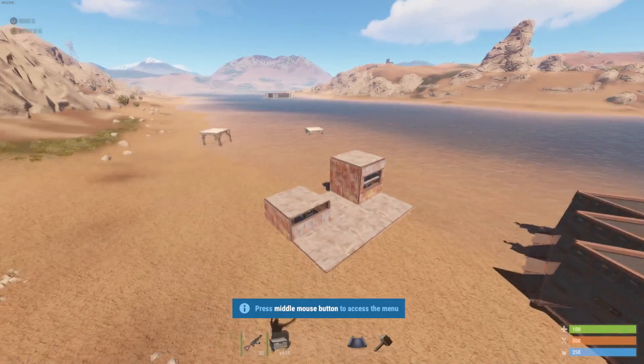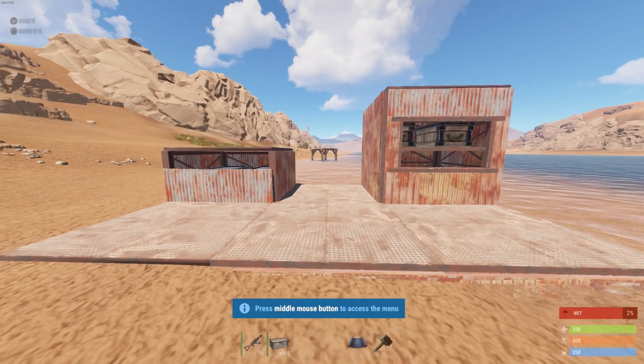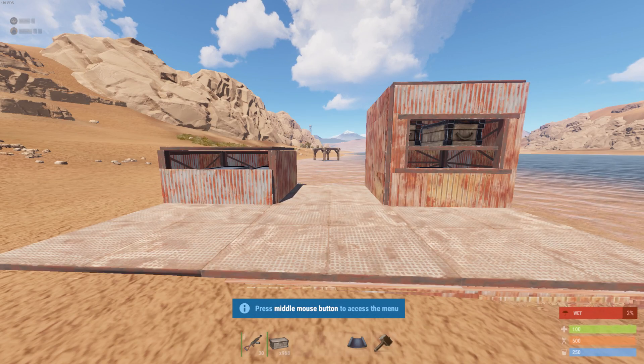Basically, as you can see here on the left, these are two of the common unlootable loot rooms that you'll see in bases. Normally the way this works is as long as the raider doesn't have TC, he can't get the loot from these. But unfortunately Facepunch has decided to fix this.